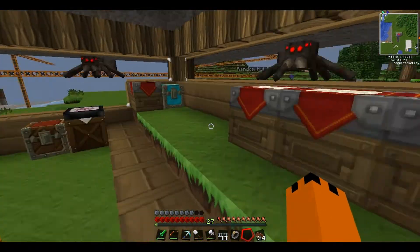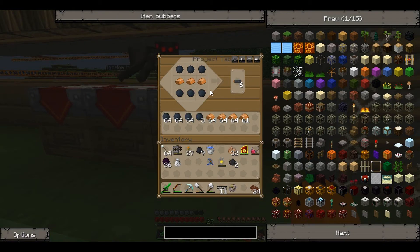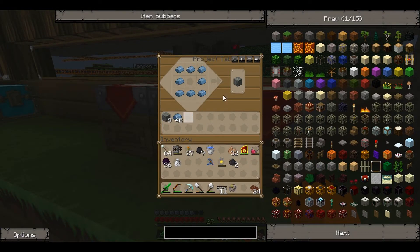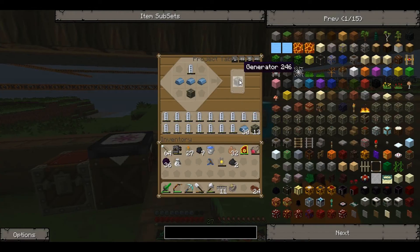On my break I've basically put loads of stuff in these project tables. As you can see, we can make loads of copper cables out of these materials. We can make machine blocks — I've already made a few. And I've already made a few electronic circuits. In here we've got generators.